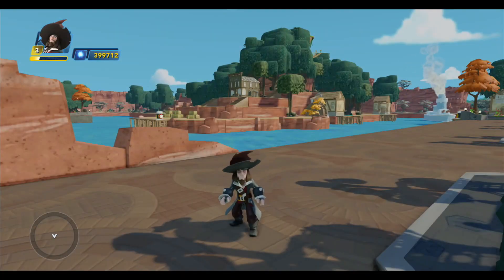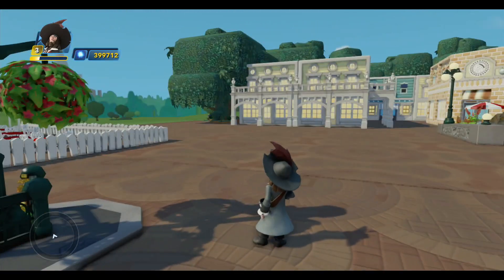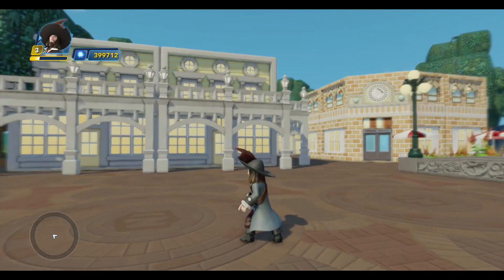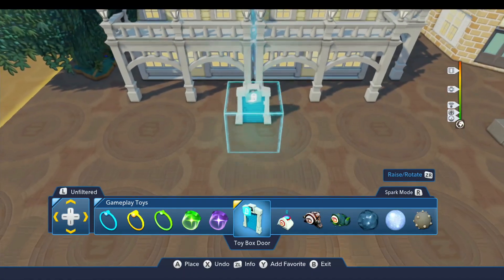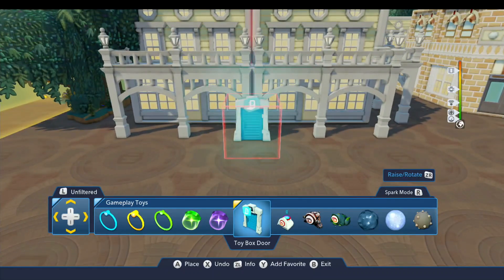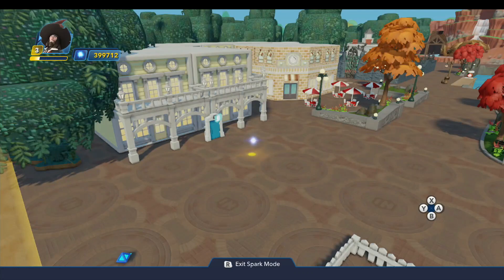Hello, Infiniteers. Today I'm going to start building my version of the Pirates of the Caribbean ride that you saw in the previous episode. The first thing we're going to need to do is place the toy box door over here at the facade for this ride. I'm typically following the design for the original Disneyland as much as possible, not the newer one.